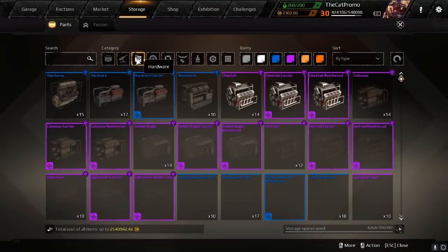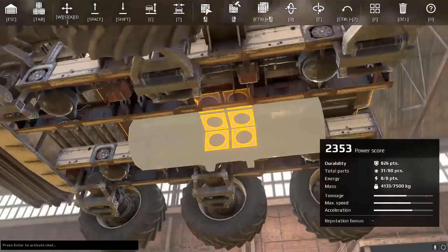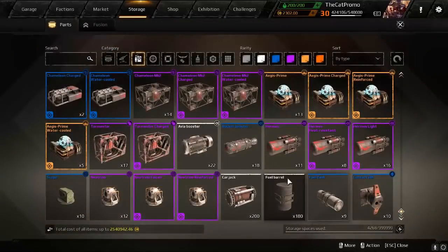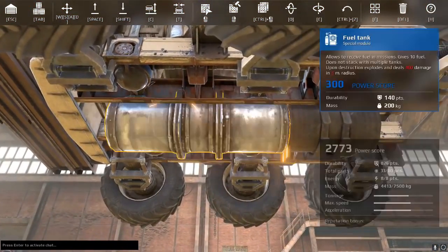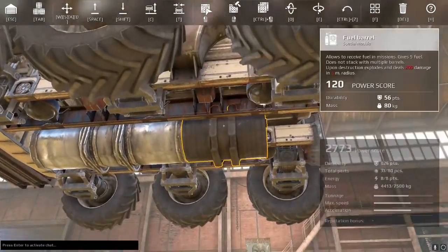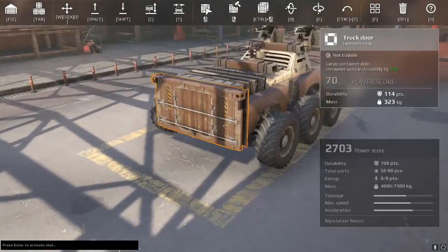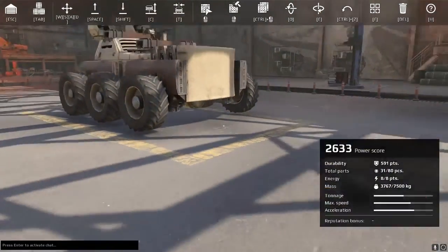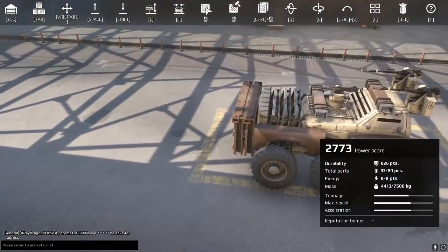We can equip — this is for an even lower budget for most people — but we can actually equip ourselves with a fuel barrel or fuel tank pretty easily. Pretty much want to leave one gap in front, two gaps in the rear. You can use only one piece of armor here if you want, or none at all, if you want to go for a lower power score or lower level.